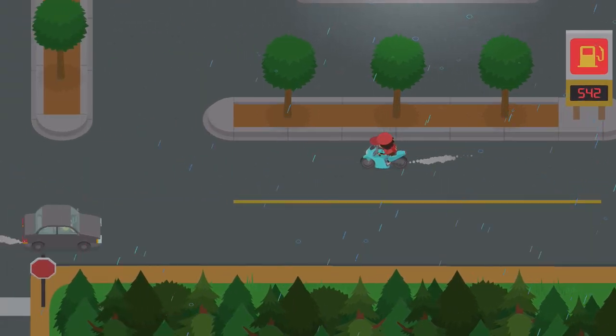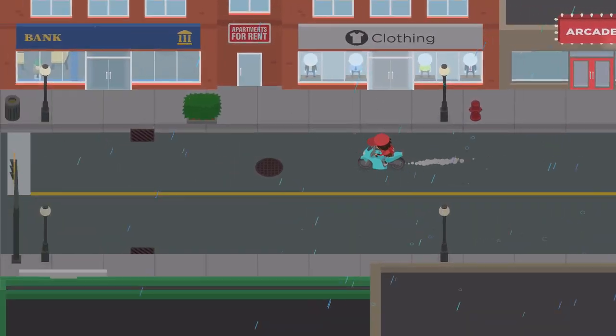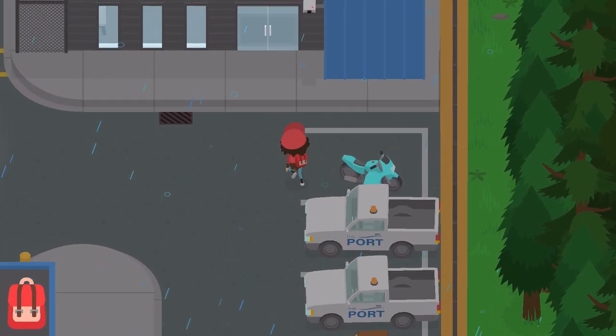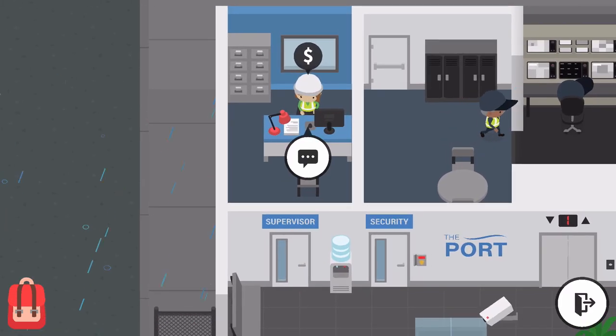I guess I could have probably picked a different vehicle other than a bike, but you know, it's whatever - a little rain is good for you. Park our bike. I wish we had a garage or something, but that'll be fine. Run inside and let's do some forklift missions.